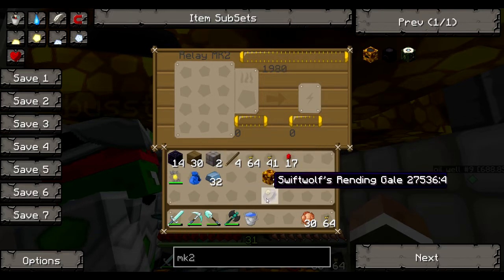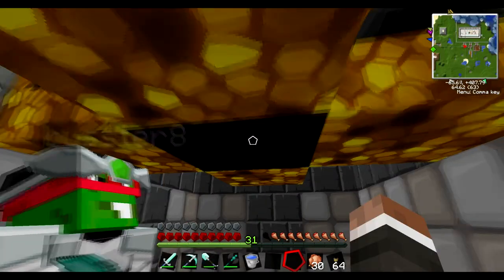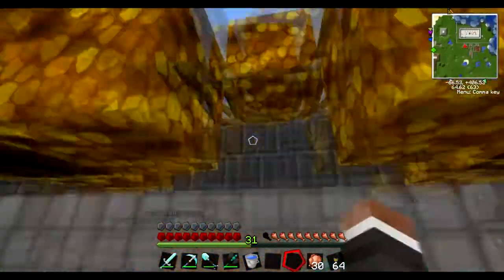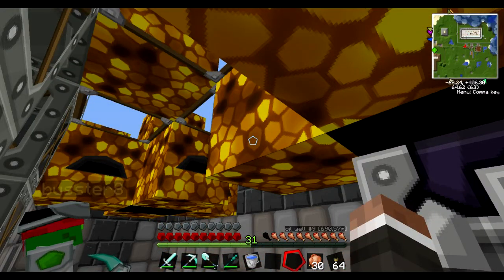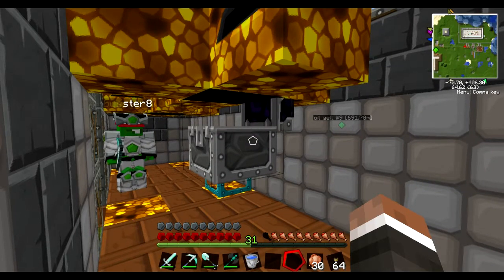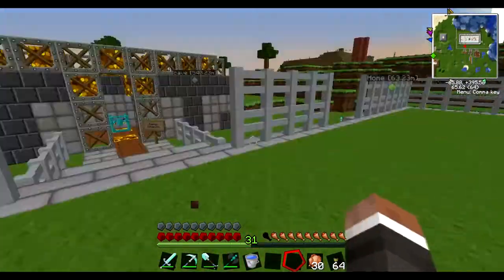There's also a Mark 3 — we'll do that later, that's 10 million storage, even more ridiculous. The big thing is for our Klein Stars: the old relay only charged at 320 EMC per second, this one charges at 960 EMC per second — three times faster. So 960 EMC every second is going to be saved into this. Now instead of 5 EMC per second going into the relays, we have 15 per one, so we're going to be making dark matter quite a bit faster.